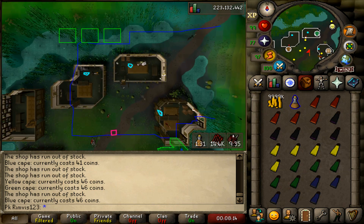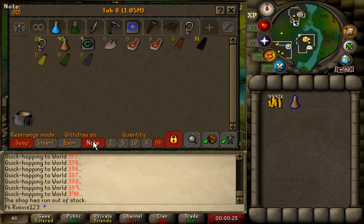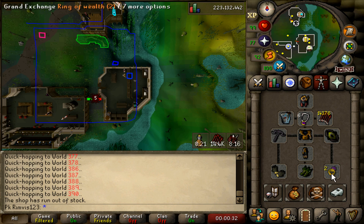Let's test it out and see how much money we can make from this. We've been testing it for three minutes and I've managed to purchase 51 black capes.